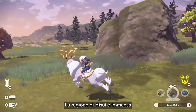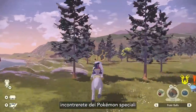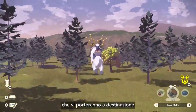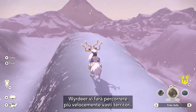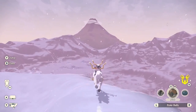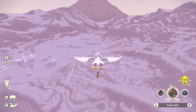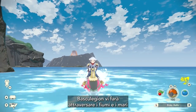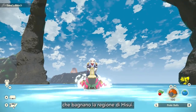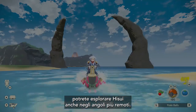The vastness of the Hisui region is daunting to explore on foot. Luckily, throughout your adventure, you will encounter a number of special Pokémon that will help you get to where you need to go with grace and speed. Wyrdeer helps you navigate on land faster. Hisuian Braviary, on the other hand, allows you to soar through the skies. Basculegion allows you to traverse the rivers and seas throughout the Hisui region. With these Pokémon by your side, you will be able to explore the Hisui region to your heart's content.